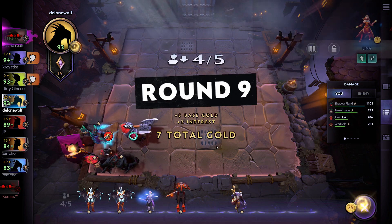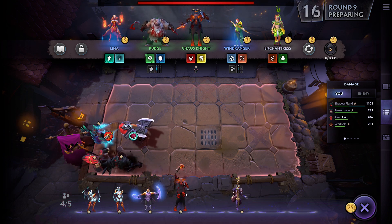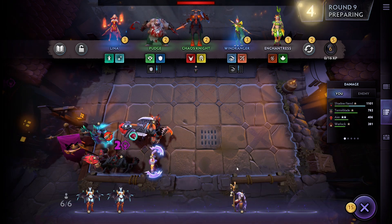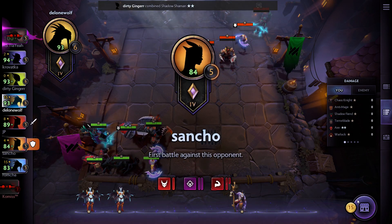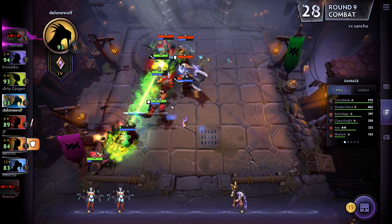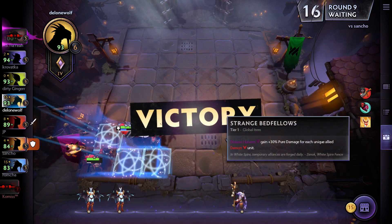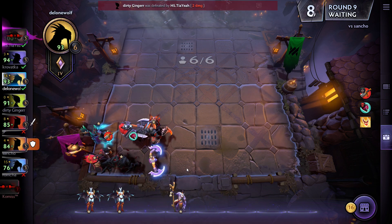Seven gold, we automatically get to level five, and we see a second Chaos Knight. I buy it and think about placement, then I push to level six — quite costly, but it sets me up. An opponent has a Terror Blade too. Come on guys, take the Axe out — good, bash the Anti-Mage. Terror Blade, Shadow Fiend, Chaos Knight all performed nicely. Demon Hunters gain damage for each unique allied hero — an expensive round, but another victory.